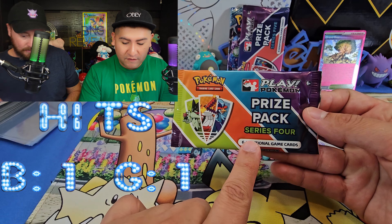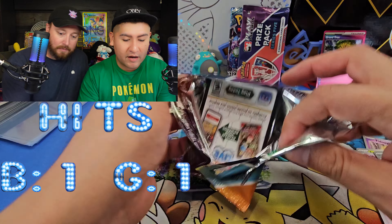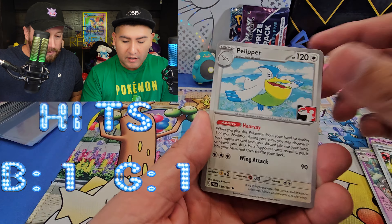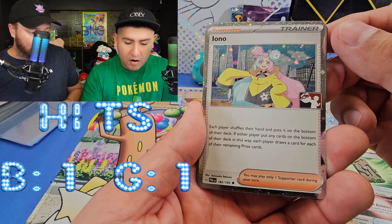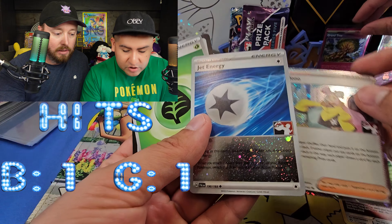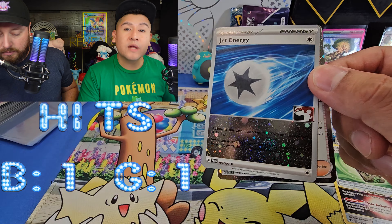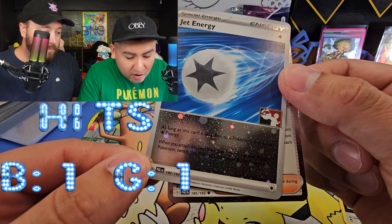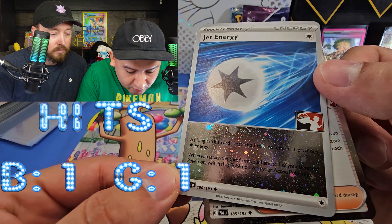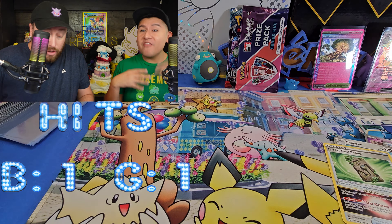Now opening prize pack Series 4 — it should have the early Scarlet and Violet cards. We pulled an Iono Holo — that is it! And a Jet Energy as well, so we get two holos. Jet Energy is also a staple in my deck that got me the win at the tournament. It provides a colorless energy, and when you attach it from your hand to one of your bench Pokemon, you switch that Pokemon with your active Pokemon — so it's a switch and an energy combined.